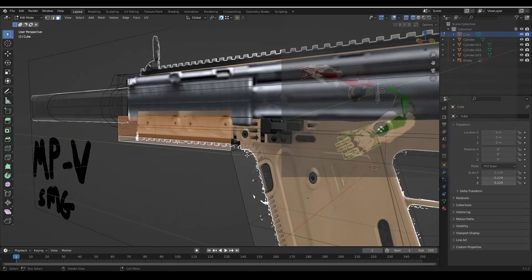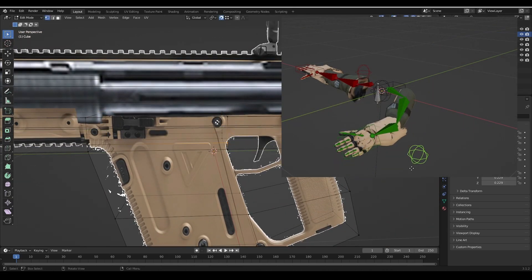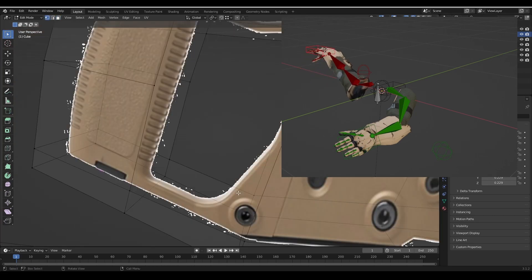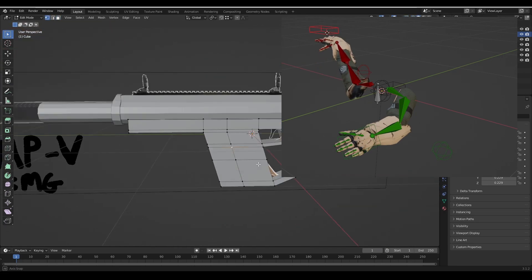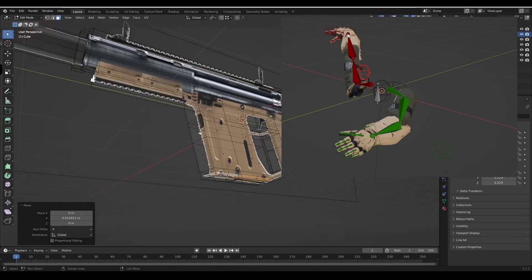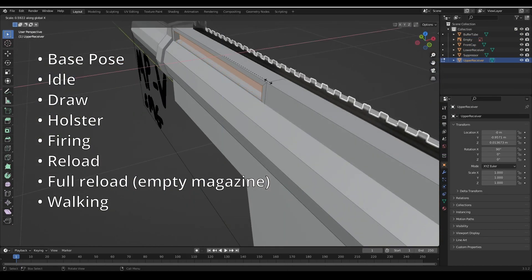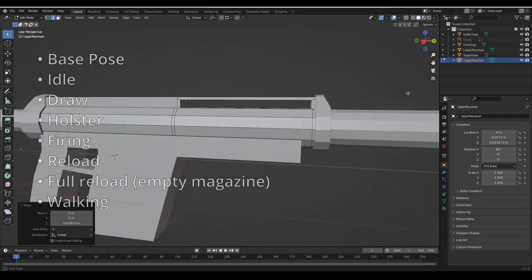From there I learned about Inverse Kinematics in Blender, and I gotta say it seems a million times simpler than in Unity. I took our generic sci-fi guy from Mixamo and chopped his arms off to use as the basis for our FPS animations, and got them rigged up with IK so everything would go smoothly. I then made a basic set of animations for each weapon — nothing fancy, but enough to be usable in our project.